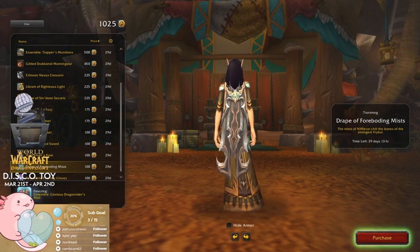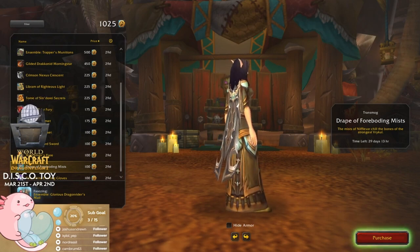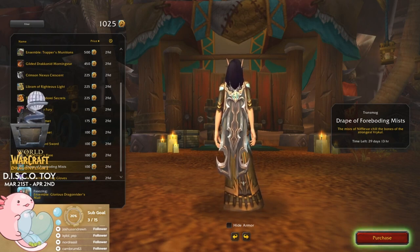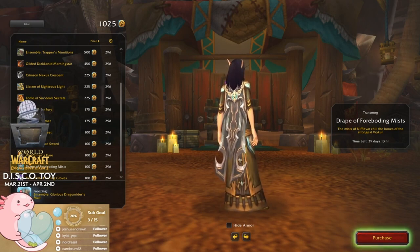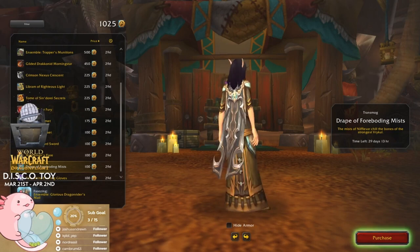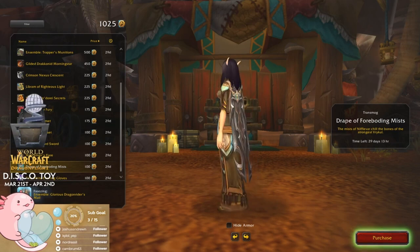Draper Foreboding Mists — oh, I've got to read the flavor text again. That's a vocal thing.